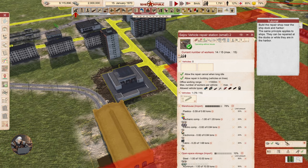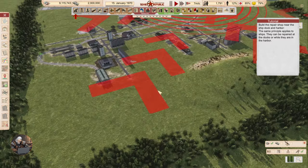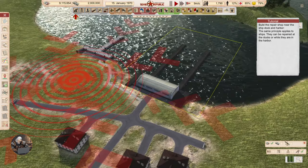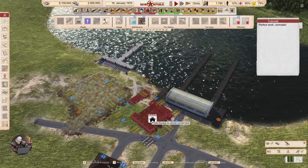Build the repair shop near the ship dock and harbor. I guess it's going to work the same way. The same principle applies to ships — they can be repaired at the docks or while they are in the harbor.